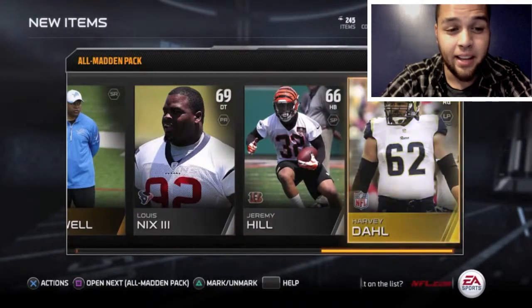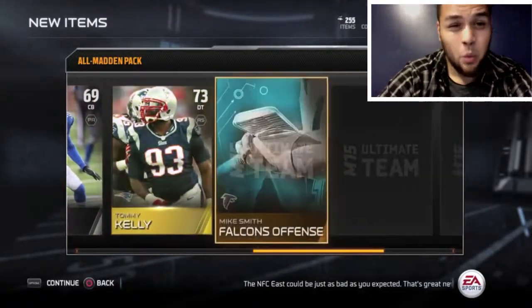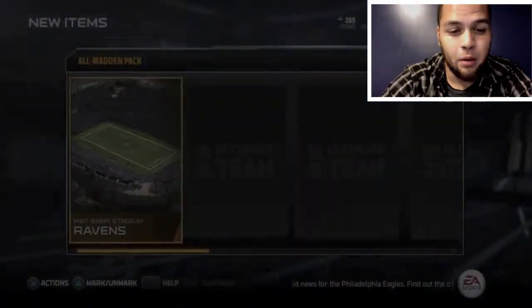This video is not going to be that long — I'm just showing you guys the players we get. We got Prior right there, not too bad of a quarterback, he can run. We'll see what we can do with him — maybe I'll sell him, maybe keep him as a backup. Here we go, opening up the next one.